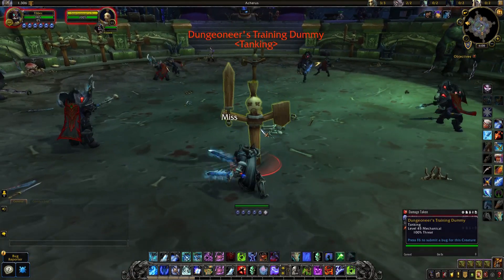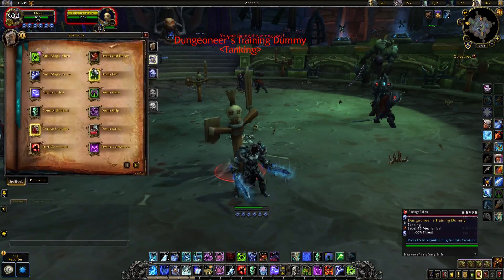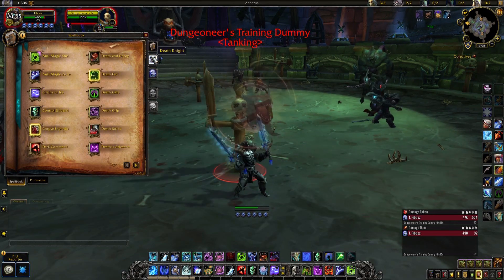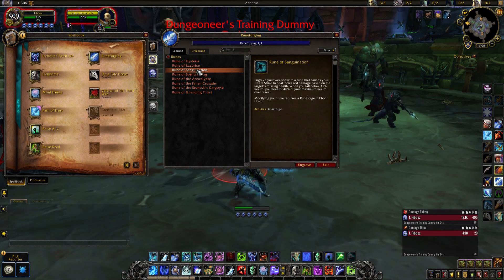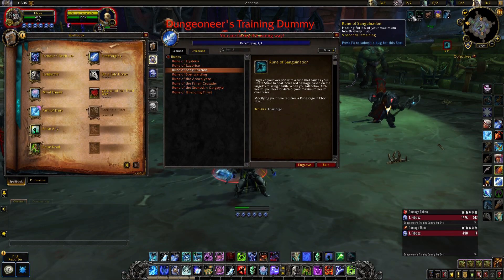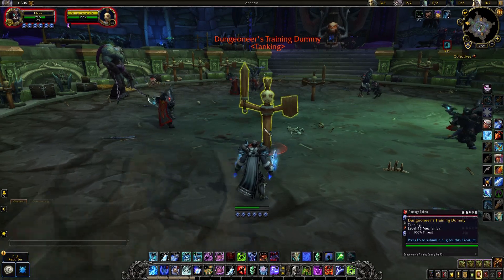Sanguination is going to take a while to proc — we'll let it whittle us down to 35% health. Opening the spell book: Sanguination engrave your weapon with a rune that causes your Death Strike to deal increased damage. But the key thing is when you drop to 35% health it procs and gives you 6% of your maximum health every second — a nice little heal. You obviously want to keep that weapon on until the heal finishes.